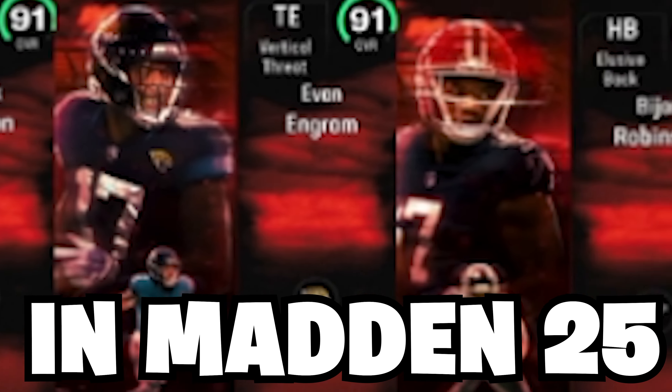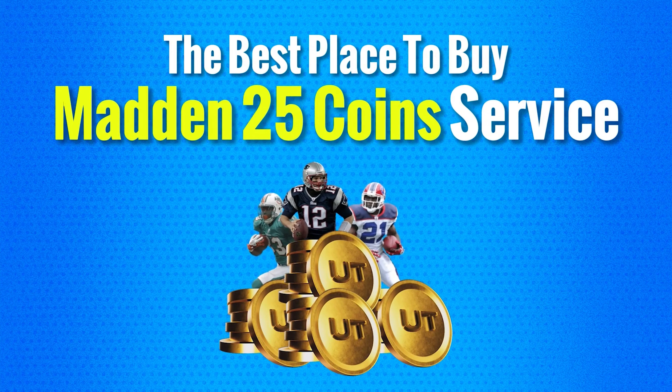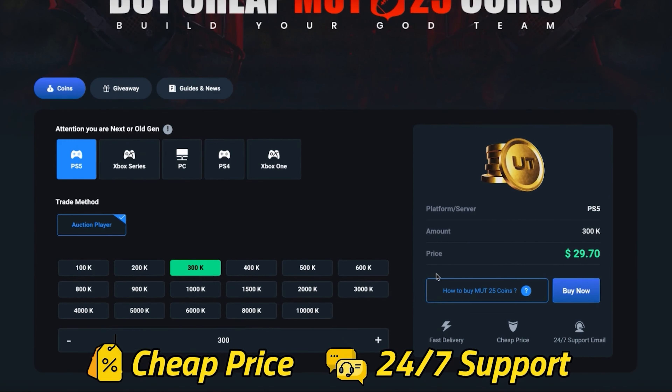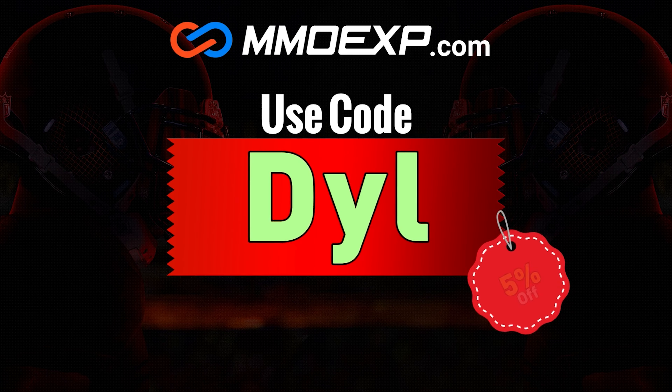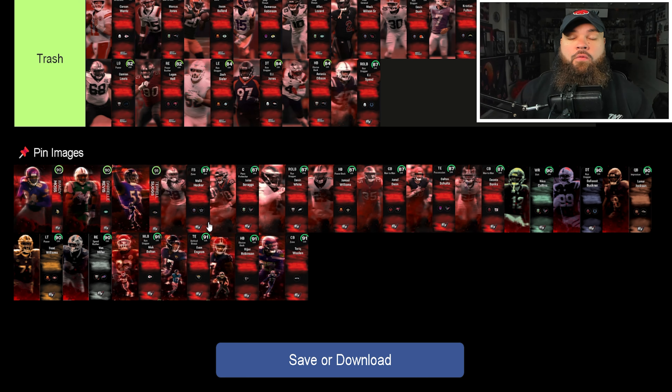Ranking the best, most feared cards in Madden 25 — we're back with another Most Feared release. Before today's video, a word from our sponsor: mmoexp.com. If you want an alternative to buying packs, consider buying coins at MMOExp and use code DILLA at checkout for five percent off your order.